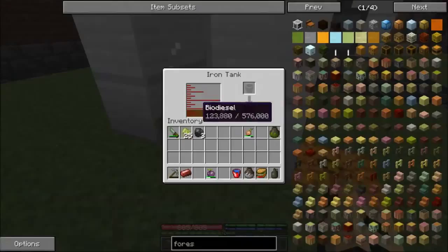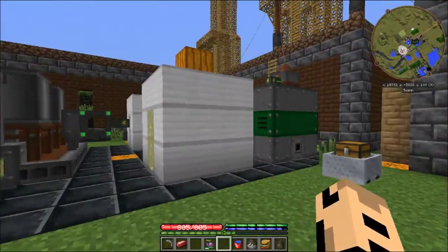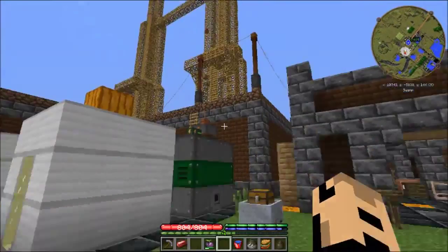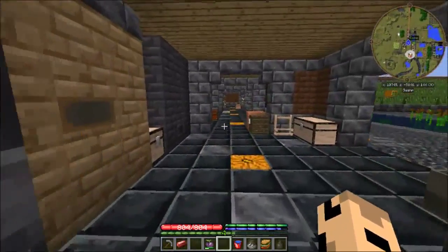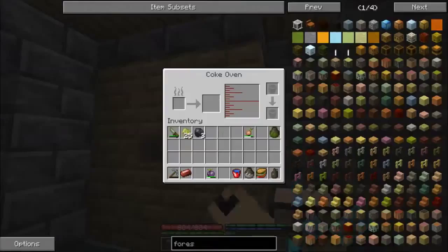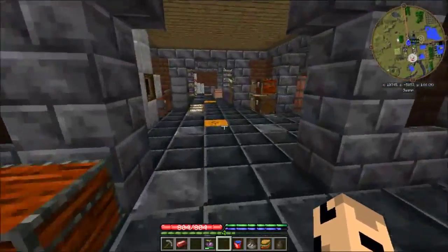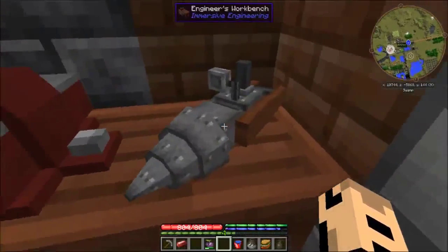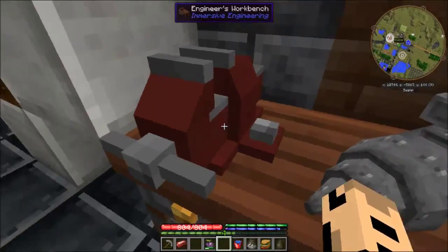All of this — the giant pile of iron and all that — just so I can get biodiesel. Not for a biodiesel generator, because I don't know if that thing just runs and runs until it runs out of diesel, or if it shuts itself off when it's done. I moved these guys in here. You have all the creosote we'll ever need. This is what I wanted — isn't that beautiful? I didn't know it would render on the desk, which I thought was kind of cool.